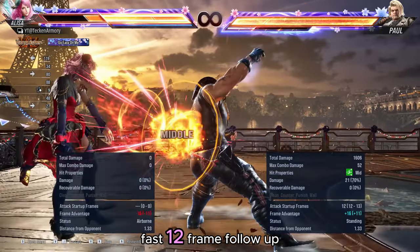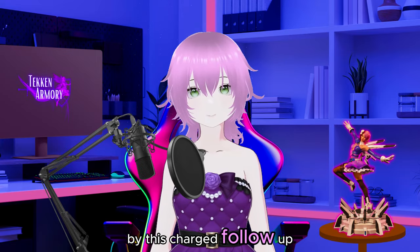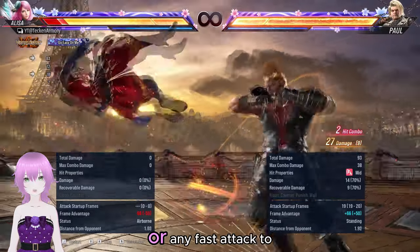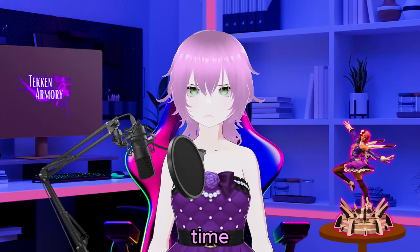He can then use a fast 12-frame follow-up attack. So you need to avoid getting hit by this charged follow-up — but how? You cannot use a jab or any fast attack to try to challenge, since you just got up from a back roll and there is not much time.